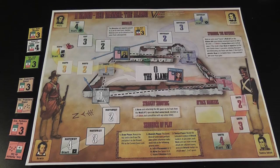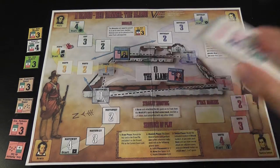Setup in this game is ridiculously fast. All you need to do is place your two heroes on the map, shuffle the cards, and that's it. You're good to start.